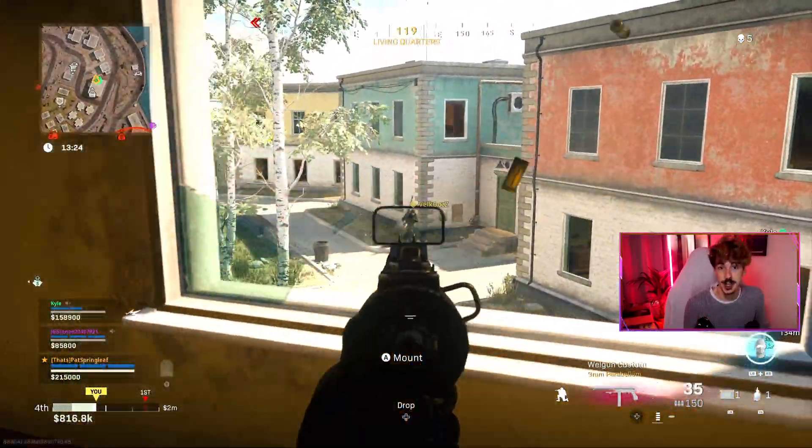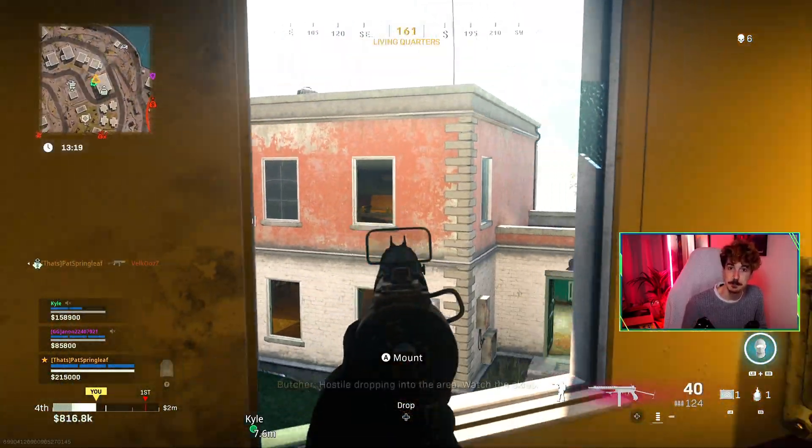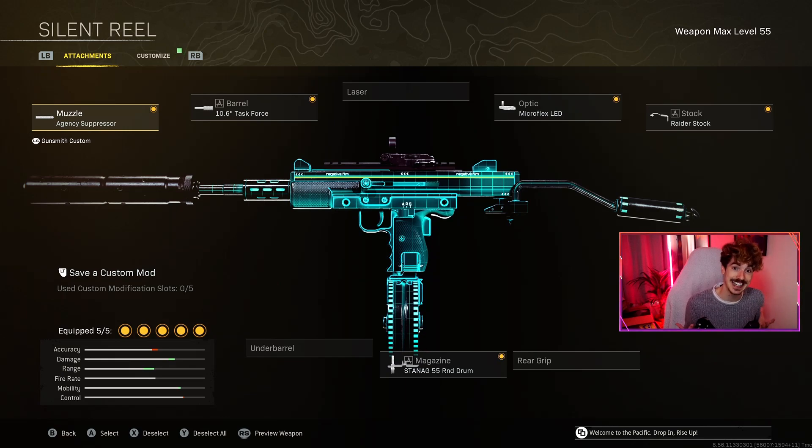First up we need a good SMG with a good aiming down sight speed which can be deadly at most ranges. The choice is ultimately up to you, but I'm going to share with you this Milano class right here which can kill people at basically any range, and on top of that it's just super fun to use.